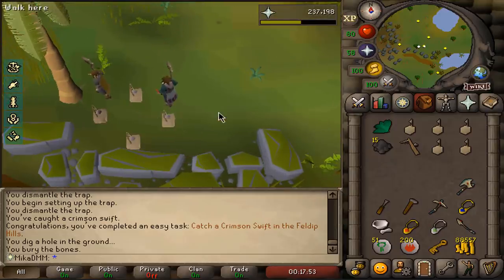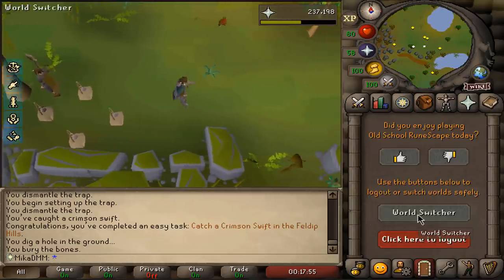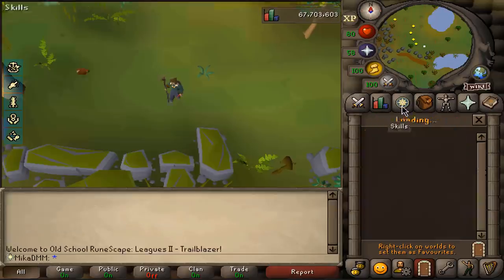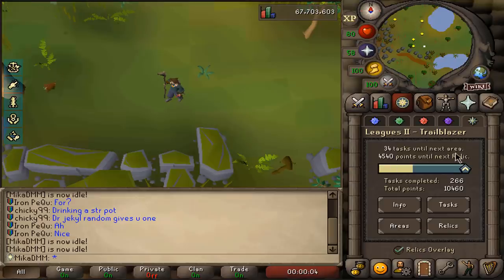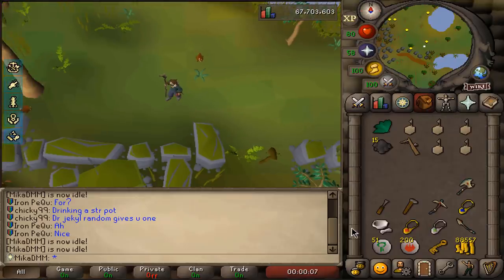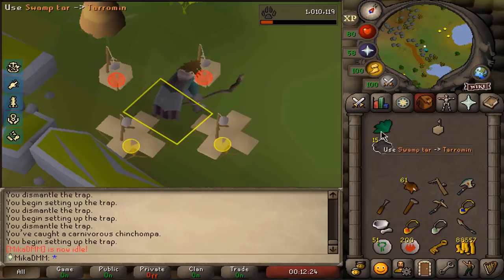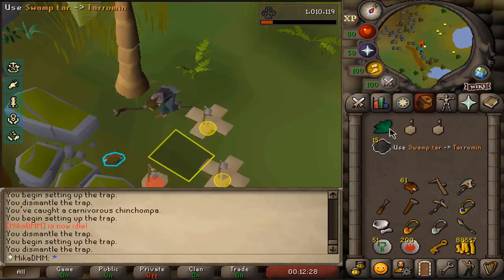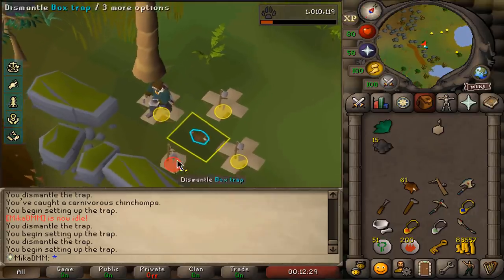I just need to tag the correct chinchompa and find an open world. After that, I want to chin my range up to upwards of level 70. And after that, I want to do as many tasks as possible. Mauritania has to be unlocked at the end of this video. I started at 70 hunter and I think the plan is simple — I'm going to probably push to 80, just over here at chins.